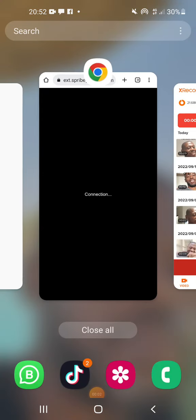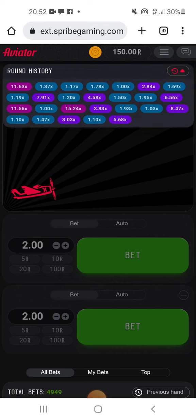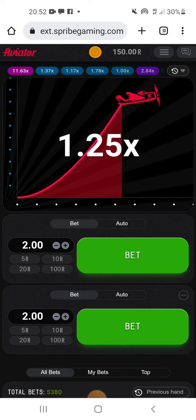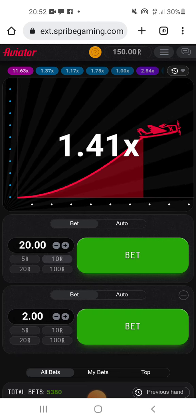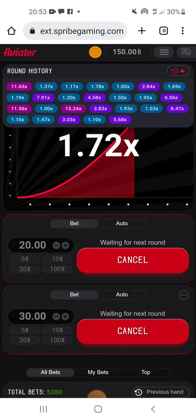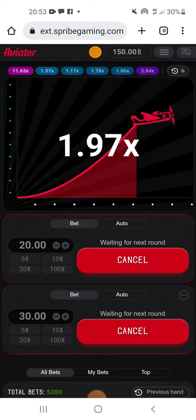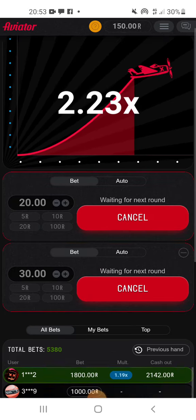Good evening. I just entered it right here. I'm playing at a very low account at 150. A lot of people asked me to play very, very low because usually they play low or something. So I'm going to try this 150 out. We'll be ending it at a thousand rand, hopefully. Doing Gale method. Hopefully we can get there.